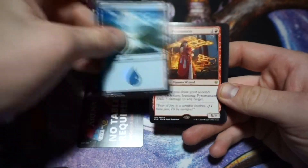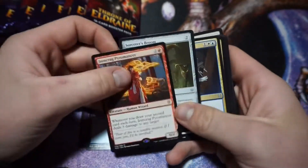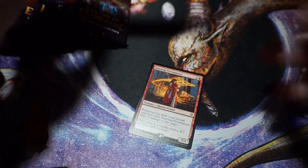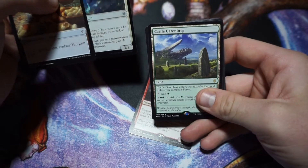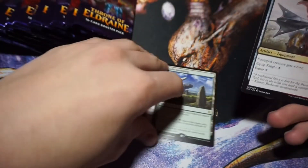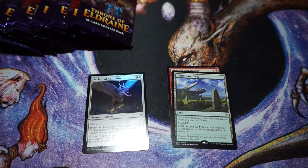These are first edition — I'm pretty sure first edition — so the rare is at the front and then it goes into commons. It actually makes it pretty easy to film because I don't think there's anything valuable in the uncommon or common slot, so no need to go through those. We got a foil Arcanist of Absolution with a Castle Garenbrig — I actually love this card. I love rare lands, so useful. Into the foil rare slot, and hopefully soon there'll be a mythic pile above them.